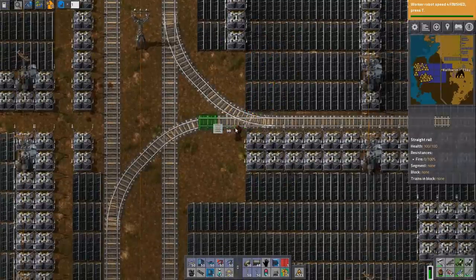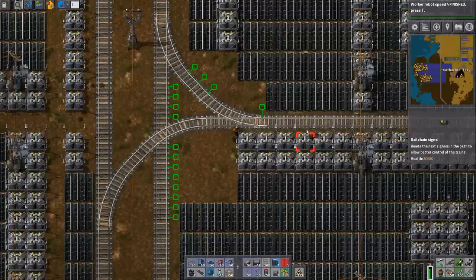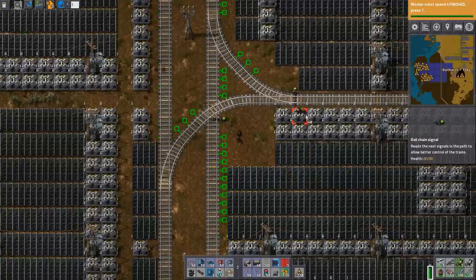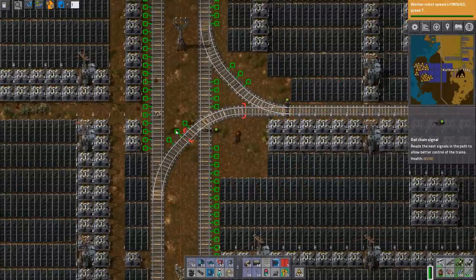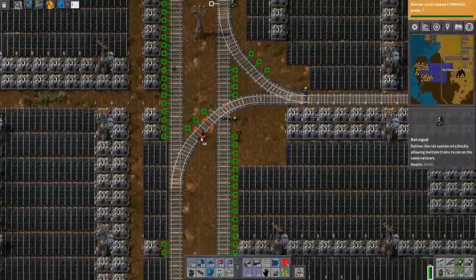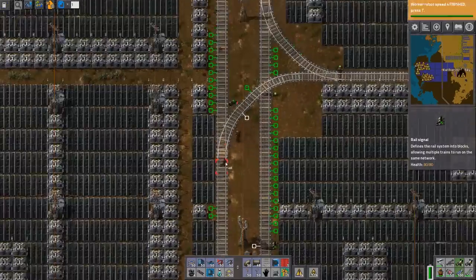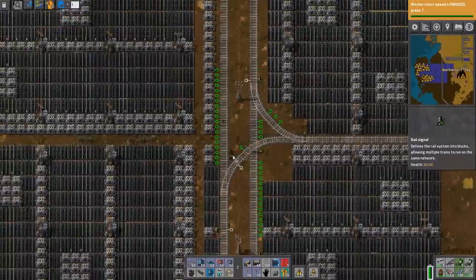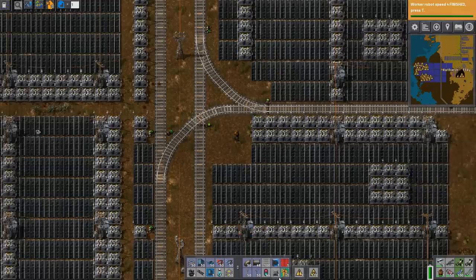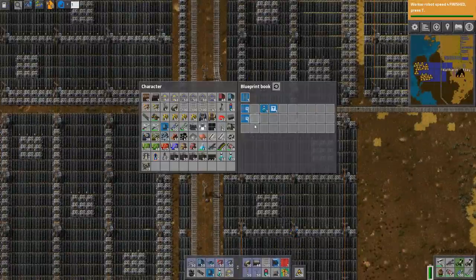We just need a spot for a signal. Let's get our chain signal there — chain signals always before crossings of tracks. So this one crossing this way, that one crossing that way. Let's grab our regular signals out of the block there. We also want to separate this track from this one — put a regular signal there. We'll have an extra one there for that crossing, and I'll put one here as well so trains can wait for whatever train is coming across.